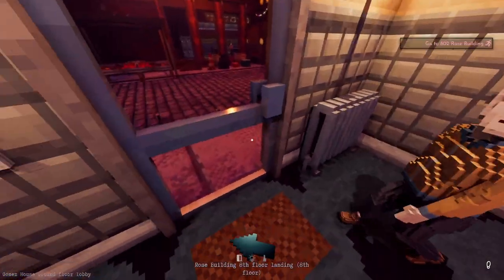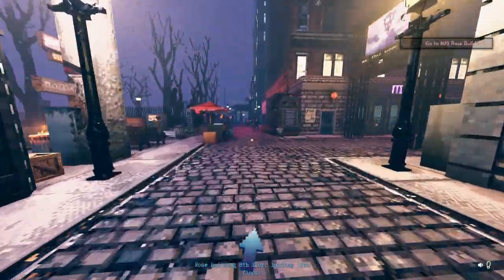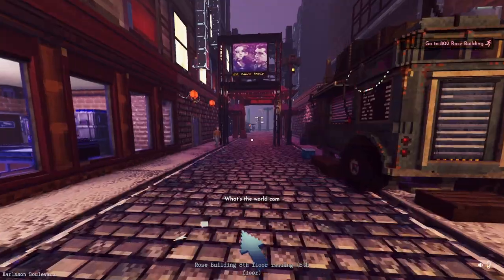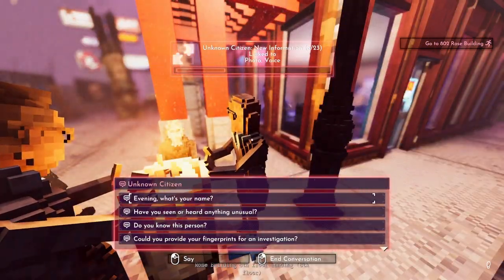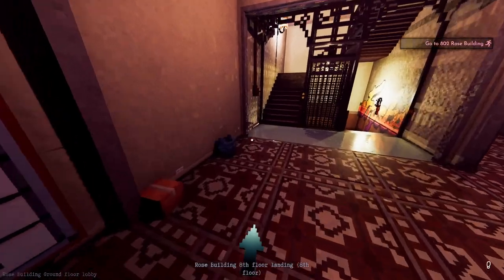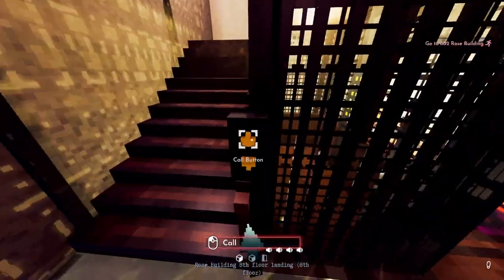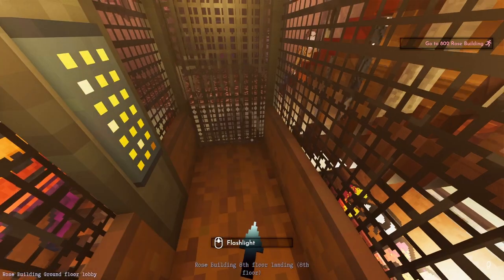Middle mouse button for flashlight. Let's head to Rose Building, eighth floor landing. The navigation arrow is very good at directing you — it seems intelligent. If your goal is on a separate floor it'll direct you to the stairs rather than just pointing upward. We're on the eighth floor so we'll use the elevator — the elevator is faster.